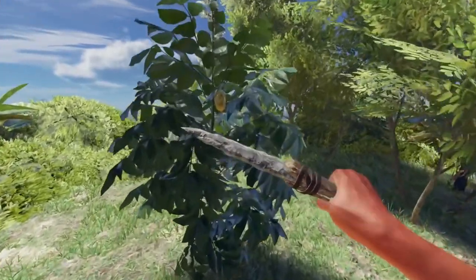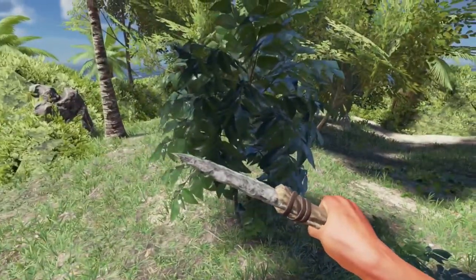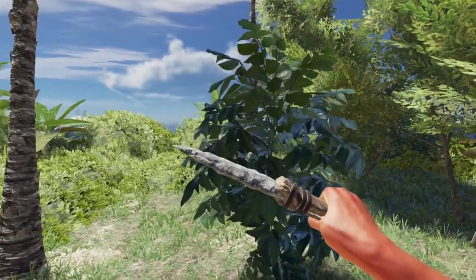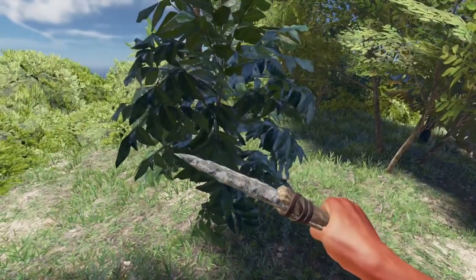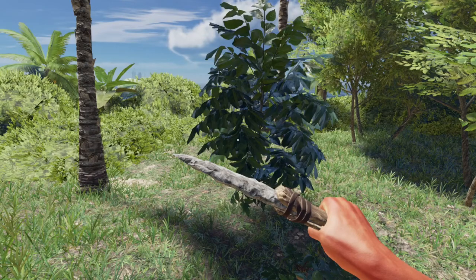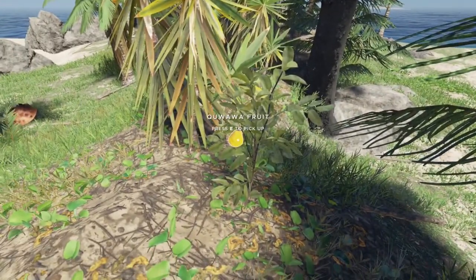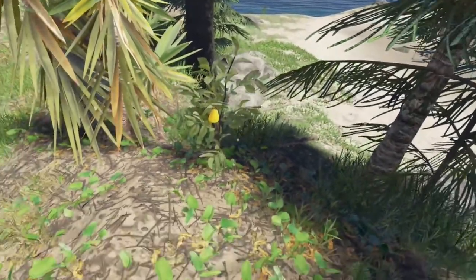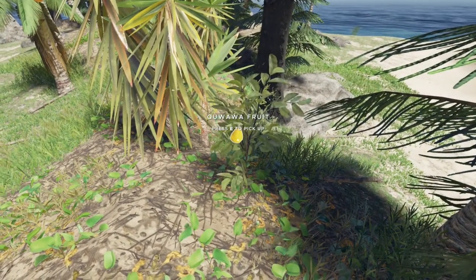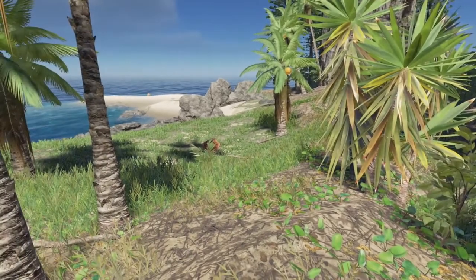Here we have a cura fruit — it's a bumpy little fruit with dark green leaves on the tree. You don't necessarily need to plant these, but they do give one food and one water. And finally we have our kuahua fruit — it's much smaller, more of a bush compared to the cura fruit's tree, and it looks kind of like a yellow pear. We'll grab this and head back to base to finish building our farm.